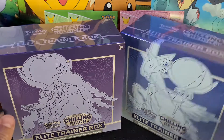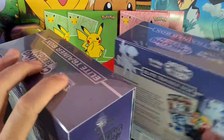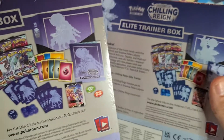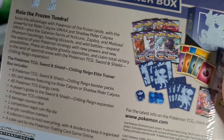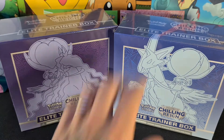We've got one Ice Rider and one Shadow Rider. Today we're just going to open one of them. There's not much difference between the two if you look at the backs — you get the same content; it's just the sleeves that differ. One has purple dice and purple sleeves, the other has blue dice and blue sleeves featuring the Pokémon on the box. So which box should we open today? That one!